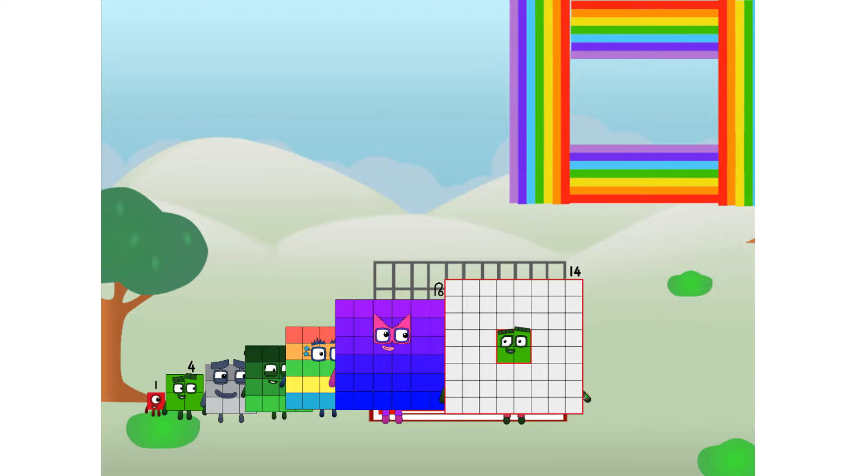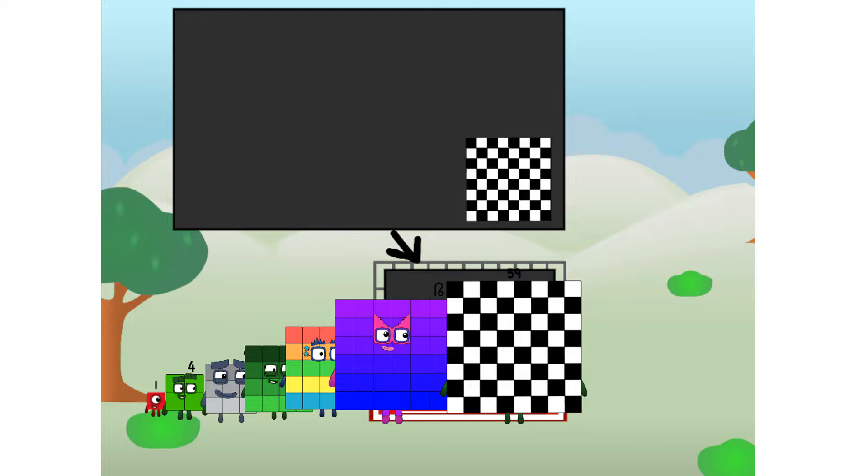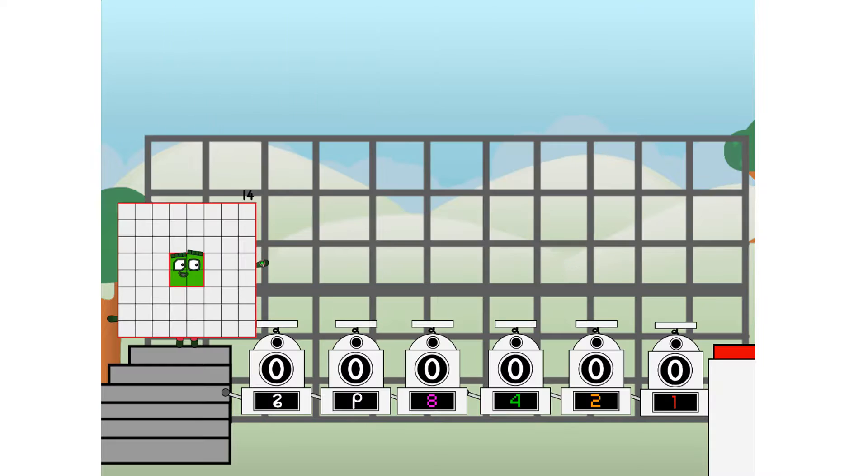There you are. This way, I've got so much to show you. I am 14. And I can be a strong square, a chessboard, a super rectangle, eight octoblocks, or even a super cube. But today, I want to show you a little trick I call Binary Boosters — using the power of doubles to send any number flying.